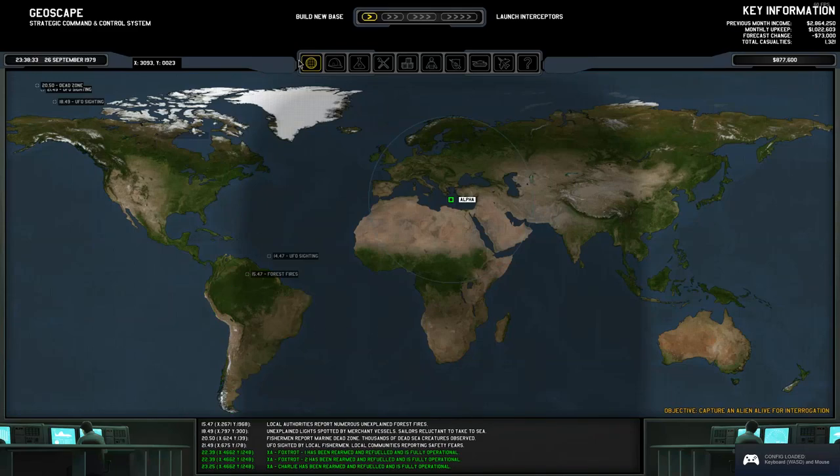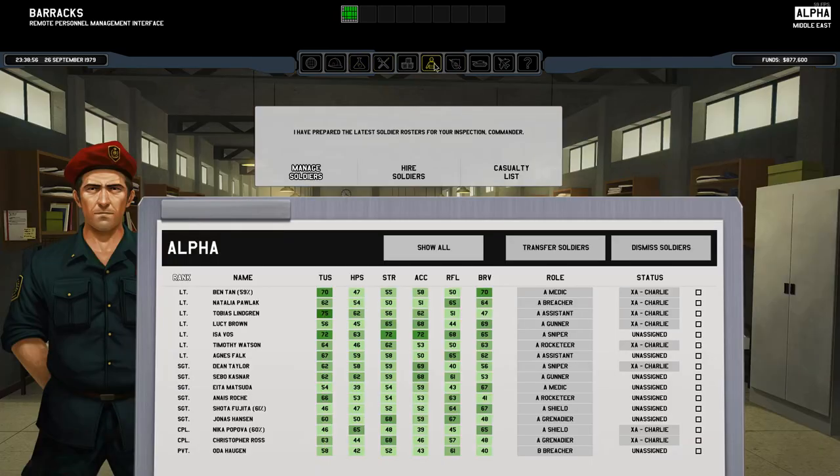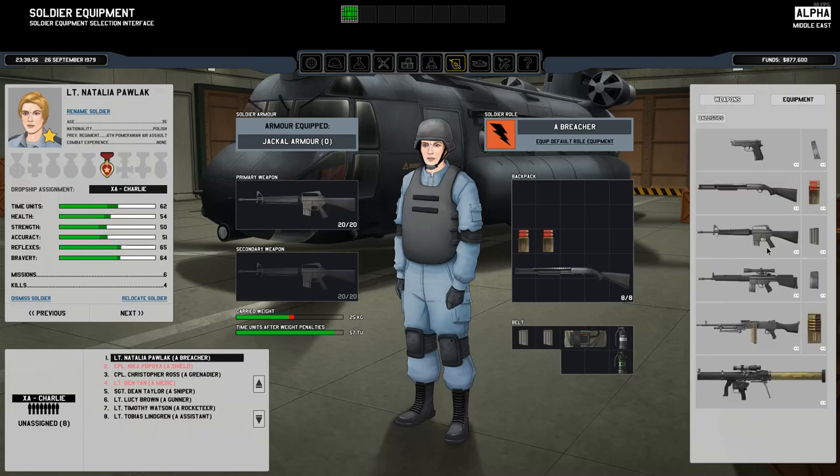Hey, good evening, everyone. Welcome back to Xenonauts. So we have to capture an alien alive for interrogation, which I think means we need to give... do we have the baton? I clicked on the wrong thing. We don't have the baton yet. We need the stun baton.